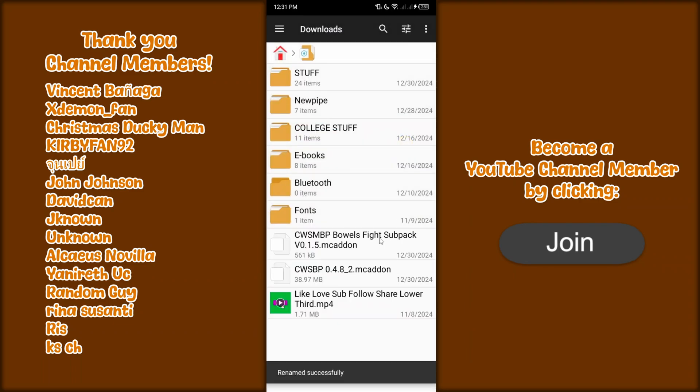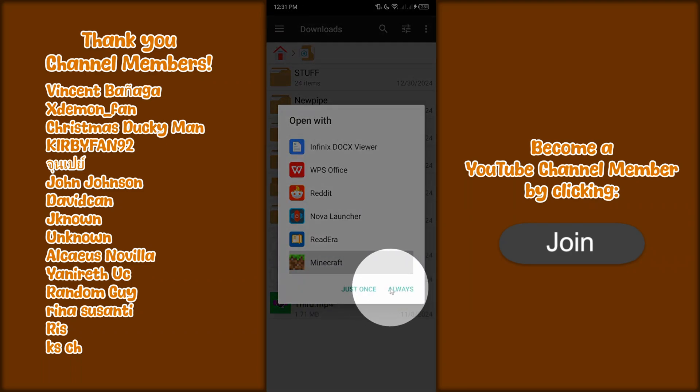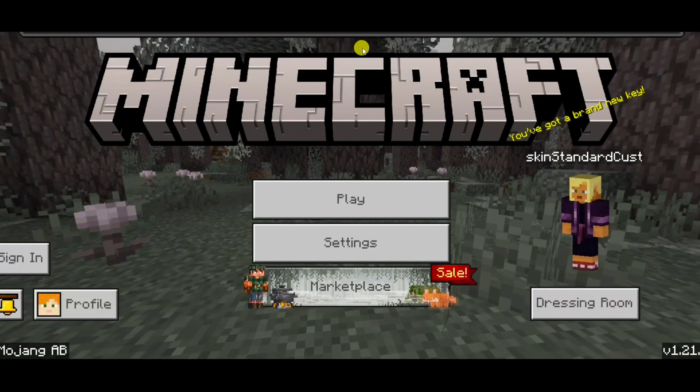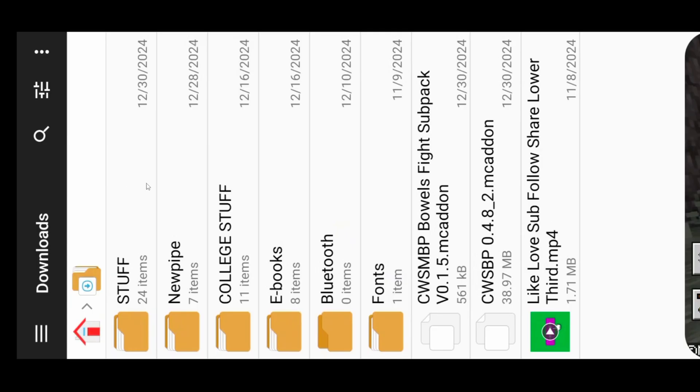What you need to do next: click on the file and it will say Open With — just click on Minecraft and set it to Always. It should say 'import started' and then 'successfully imported' if you've done things right. Exit Minecraft and do it for the other file as well. The successfully imported notification should appear for that one too.